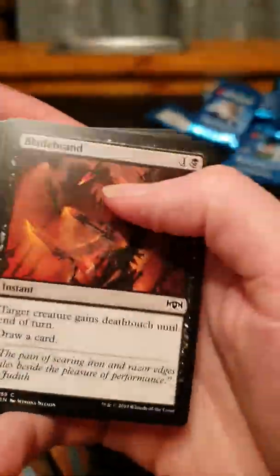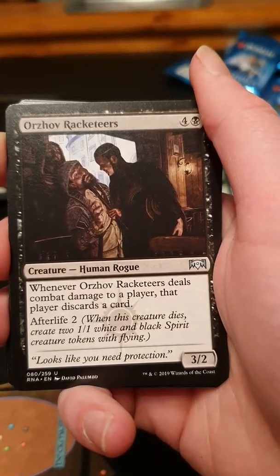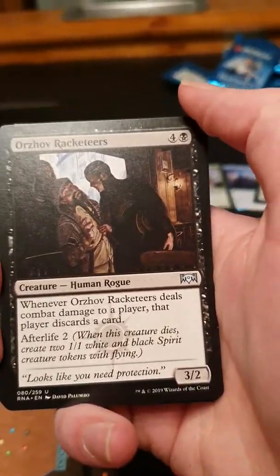Metasaro is — he is not very good. Deathtouch instant: killer, draw a card — yeah, I think that is actually decent.